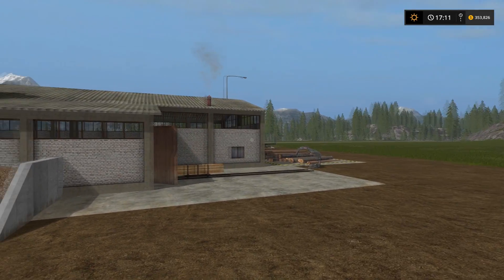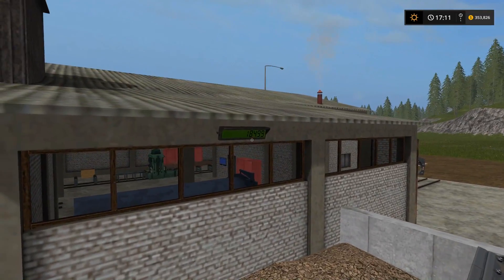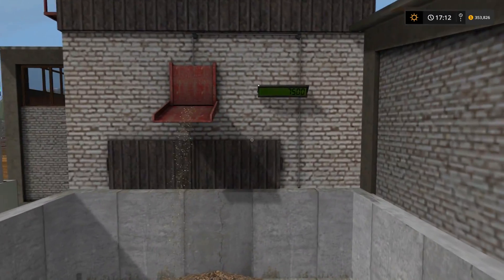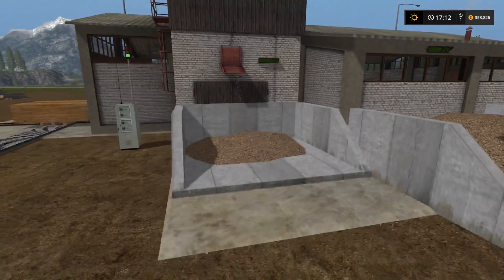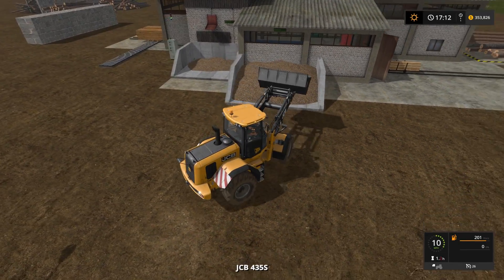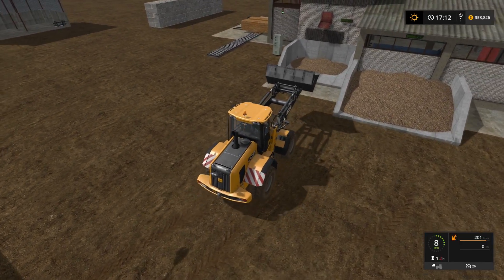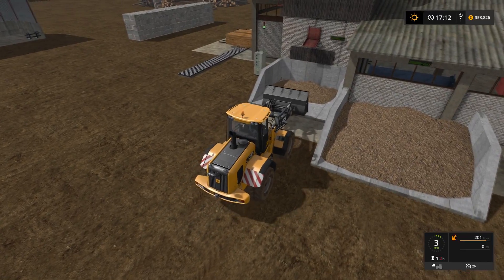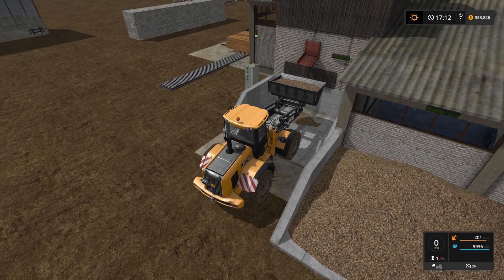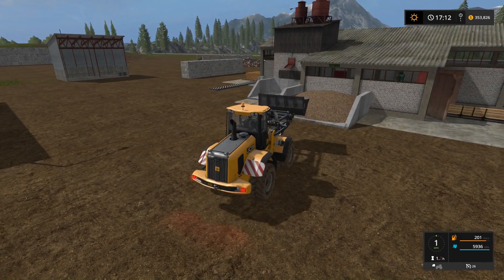So it takes logs, and over here it takes wood chips. As you can see we've got 18,000 liters of wood chips in there, and then it actually outputs wood chips. So what I can do then is use my front loader here to grab a bucket of wood chips like that — so we've got one full bucket — and then you just feed the wood chips back into it, and that's what keeps it running.